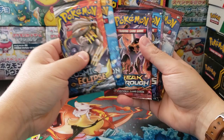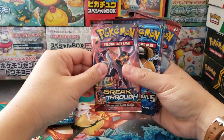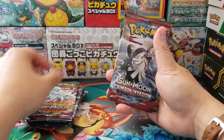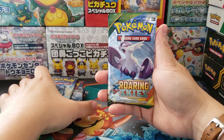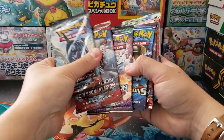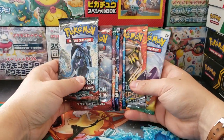We got ourselves pretty much some older packs too: Sun and Moon Cosmic Eclipse, Sun and Moon, XY Breakthrough, XY Evolutions, Sun and Moon Guardian Rising, Sun and Moon Crimson Invasion, Burning Shadows, as well as XY Roaring Skies. So that's quite a little variety — eight different packs from different sets. Pretty neat.